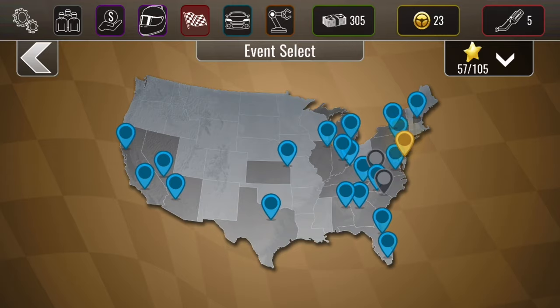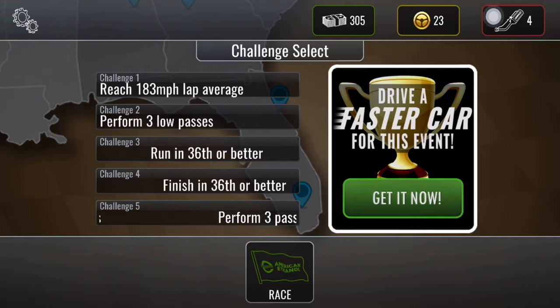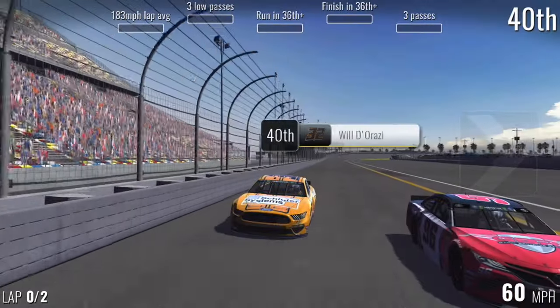So what you're going to want to do is go over to Daytona and click on that Daytona 500. Then just start the race. You're going to kind of want a fast car for this, but you don't have to have one.